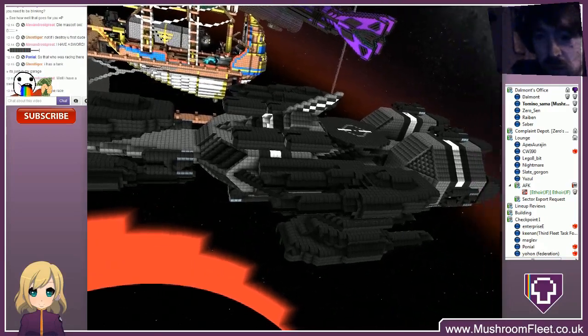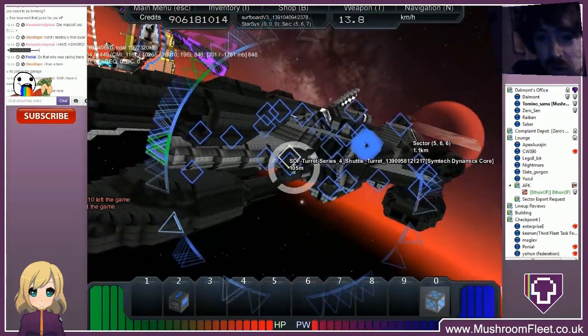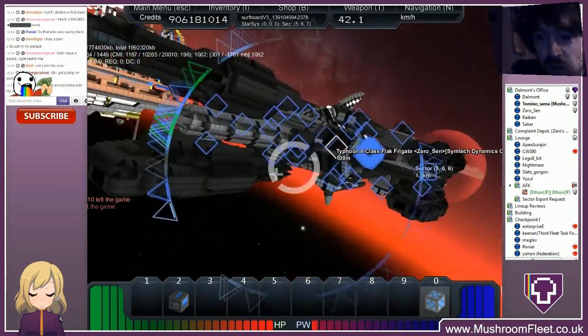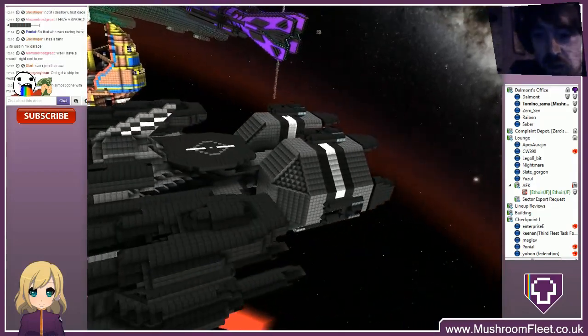This one is zero sen — I can't remember what it was called already. There it is, slightly different color. There we go, Typhoon 2 class by zero sen. Very nice turrets on it as well, cool engines.